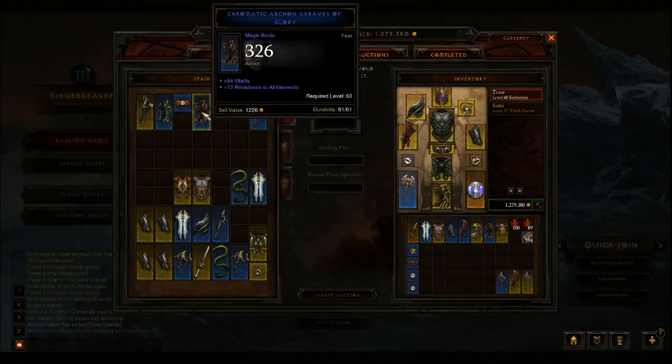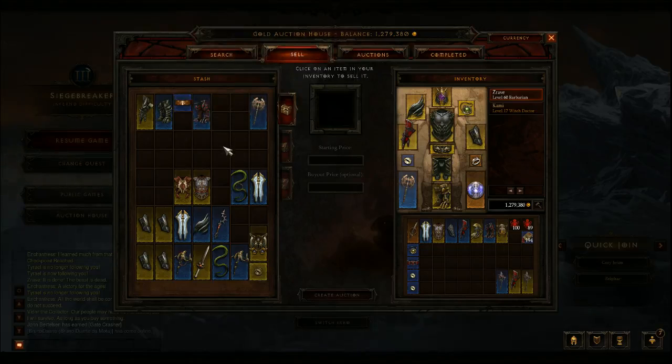I just wanted to make sure you guys understand that Vitality and Resist All are the most important stats, and you can get that cheaply on the Auction House. Alright, so good luck farming, guys.